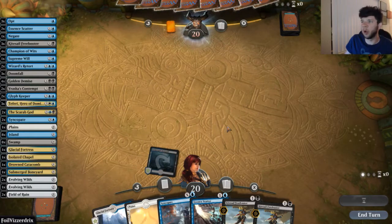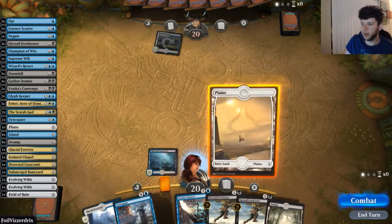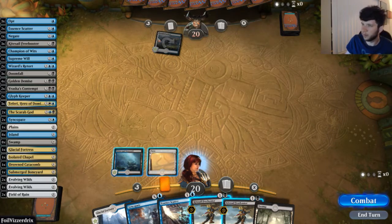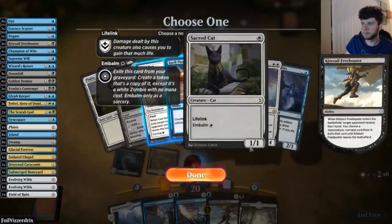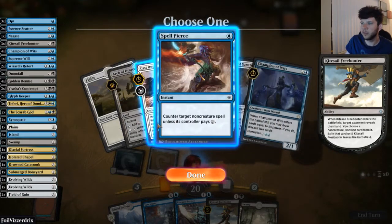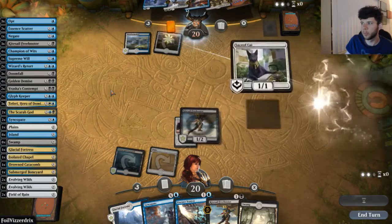We're playing against opponent Dragon Ball! We draw another land — good for our cause. We have Black up. Opponent has a Meandering River, which means we're about to Freebooter into what's going to be Approach of the Second Sun. Actually it's more of an embalm kind of thing. We'll go ahead and take Cast Out. It's easy to play around Spell Pierce now that we know our opponent has it.